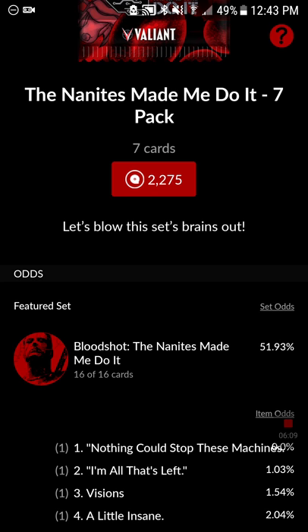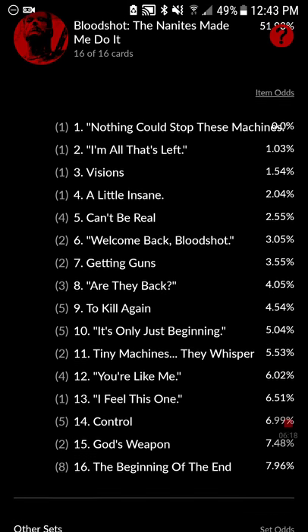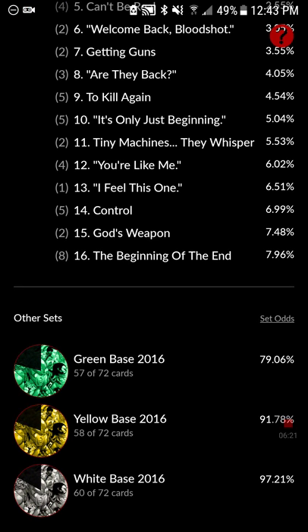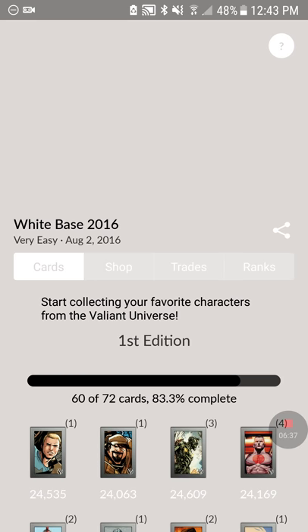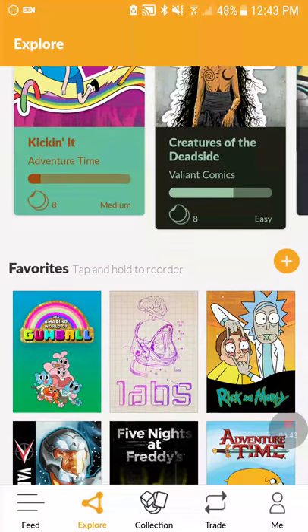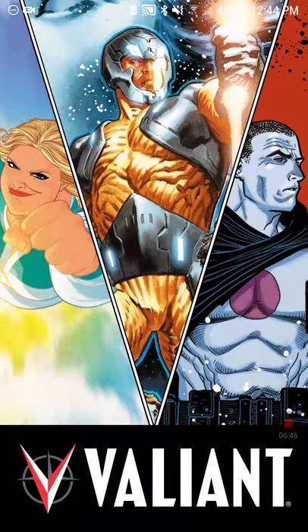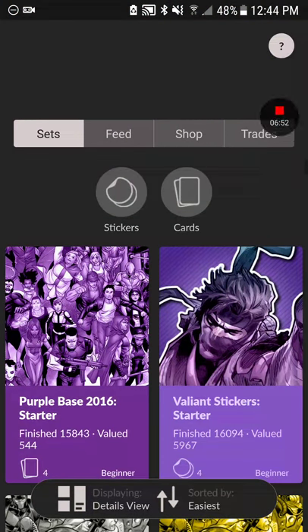Which is good because if you're new and want to collect this — it's a very difficult set — base cards are usually what you're gonna get most of the time from packs. I also like to have it organized: if you go to Explore and hit Valiant Comics, there would be a list right here. I have it set to details view so it shows the name of the collection.